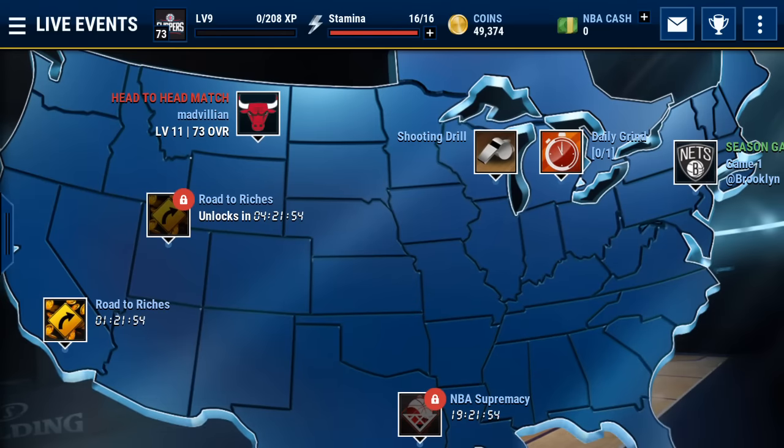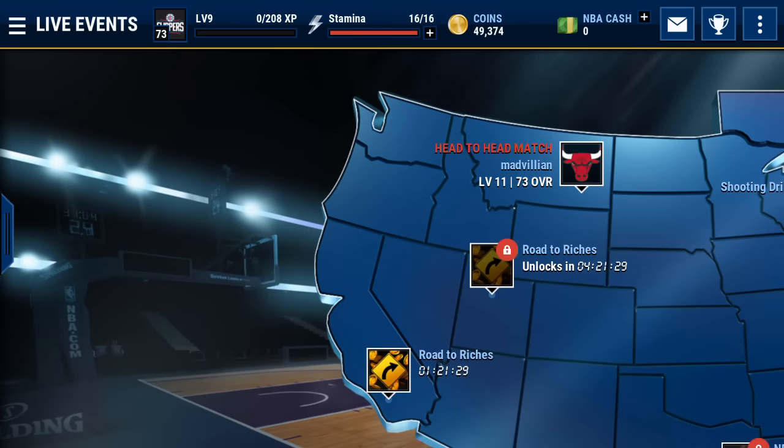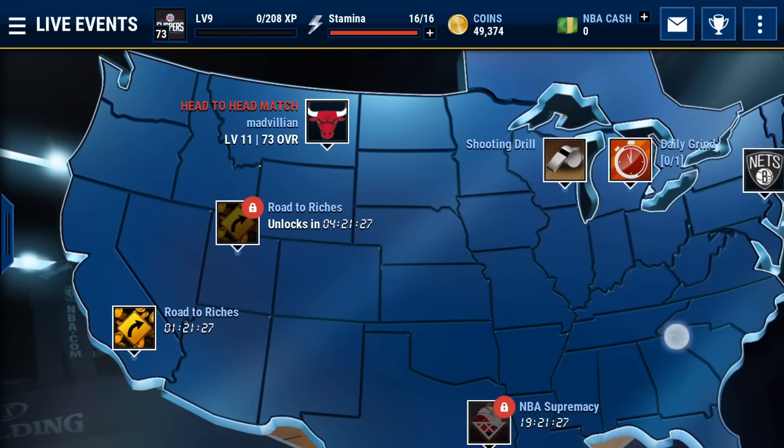The first one as always is live events - that's the easiest way to make coins, all you need is stamina for this. Today they do have the Road to the Riches out, and you can win up to a 50,000 coin collectible. The bare minimum is about 100 coins, but if you do get that 50,000 coins then that is a very nice profit and that will definitely help out your team a lot.